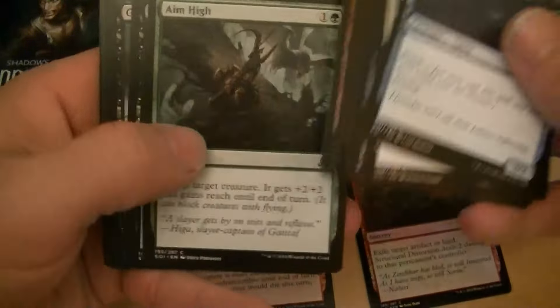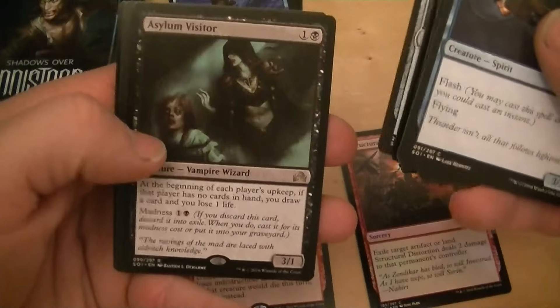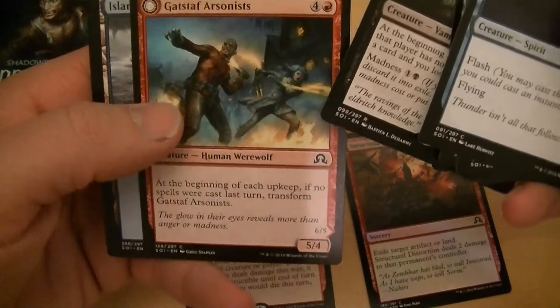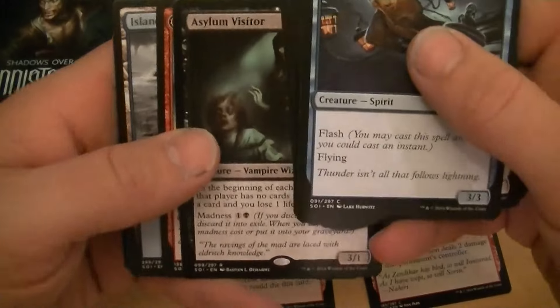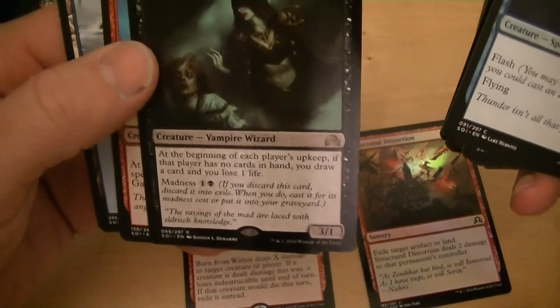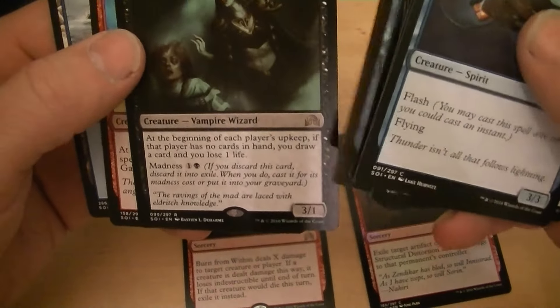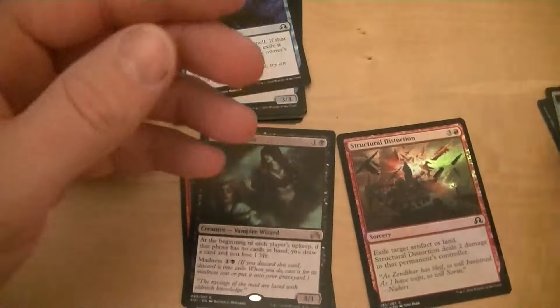Let's get through all this and get to the Geese's Bidding. Manic Scribe. My flip card is Gatstiff Arsonist. Silent Visitors is a good one — it's five dollars. Beginning of each player's upkeep, if they have no cards in hand, you draw a card and lose a life. Cast it for two for its madness cost. I like that card. And a clue.